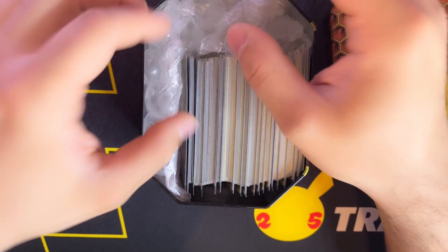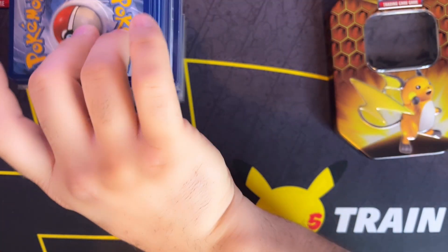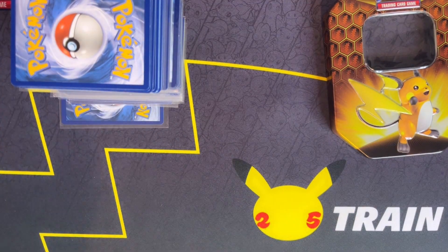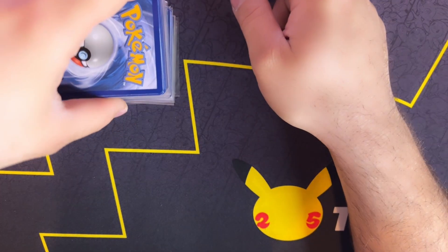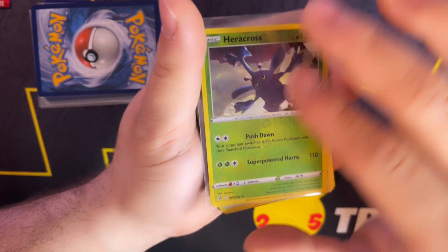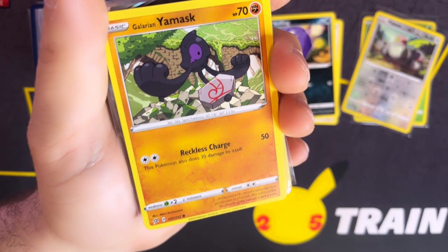Let's go into it. Okay, we have an empty Rebel Clash booster pack on top — I presume just to hide the window so they don't peek inside. We have a big stack of cards. I like to see that, especially when I see them in protecting sleeves — that means they're better. We'll put that aside. Just some bubble wrap. Okay, stop playing with the bubble wrap. Let's go with the stack, and our first one is a reverse Heracross.